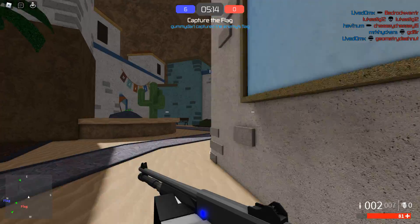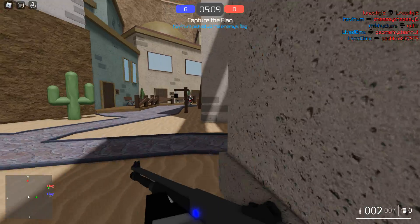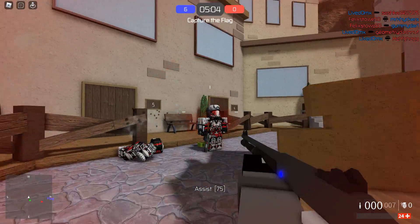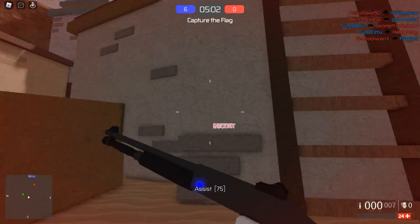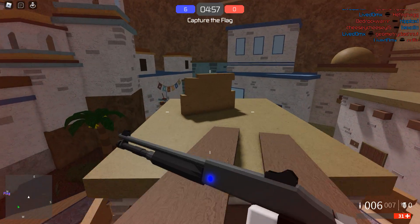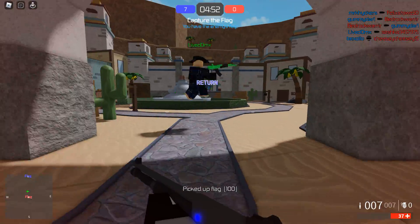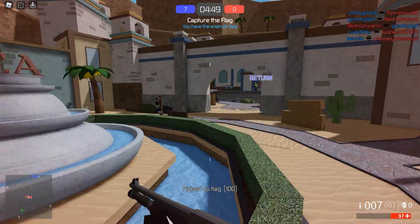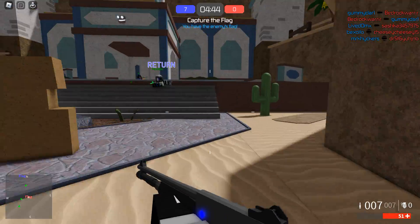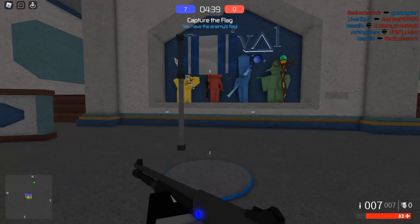That person's dead, it doesn't matter. I'm on their side of the map now. Got them — got an assist. I think that person lagged out. Seven points — let's go for eight. We have the flag; we've taken seven other flags already, it's a slaughter — we're winning so easily.